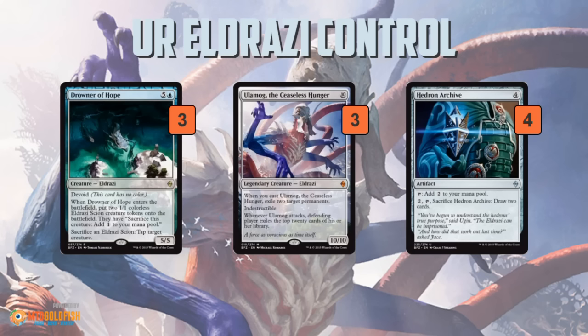This deck is unique because it's not filling its deck with crappy ramp cards. It's still looking to cast Ulamog the Ceaseless Hunger, and also Drowner of Hope, but the only real ramp card in the whole deck is Hedron Archive. And Hedron Archive gets a pass because, yes, it's a ramp card — its primary goal is to add two mana.